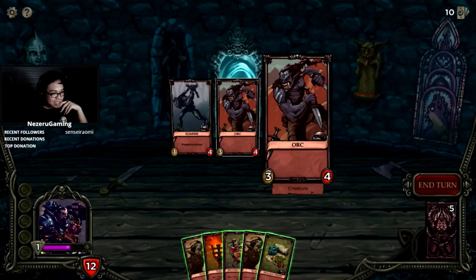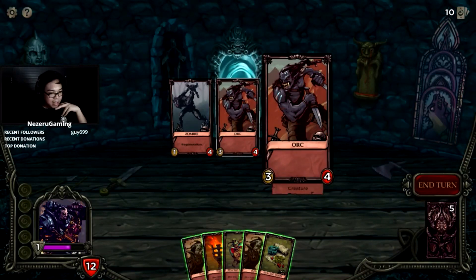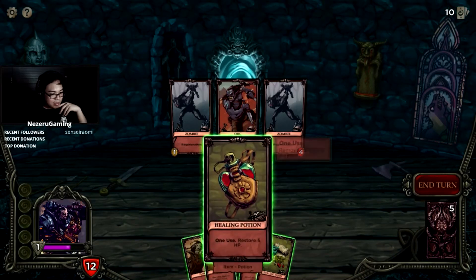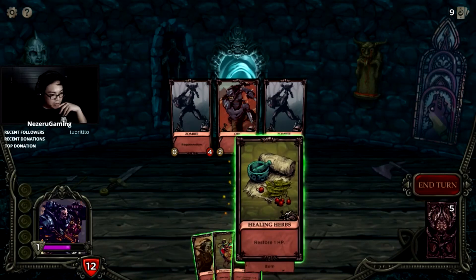We're facing a zombie with regeneration. Orc — it's a three-four. Is this an Uruk-hai? Is this really 40K? The zombie has regeneration — at the end of the turn, restore all HP. So you have to kill it in one turn. This guy though looks like he'll hit hard — he'll stab me in the face. Torch: reduce attack of everyone. This is good for the upcoming turn.